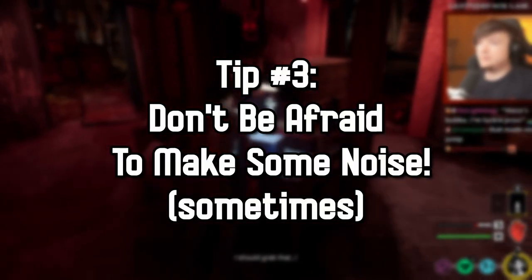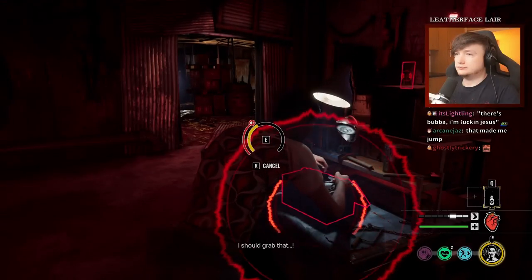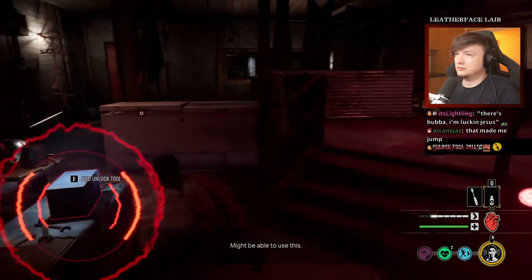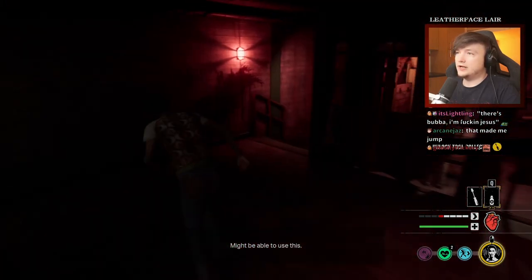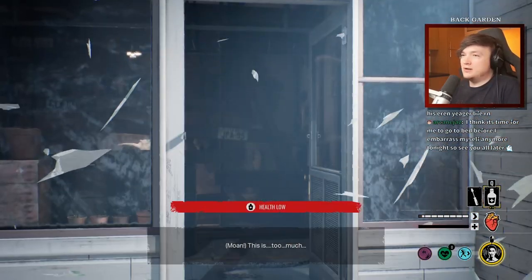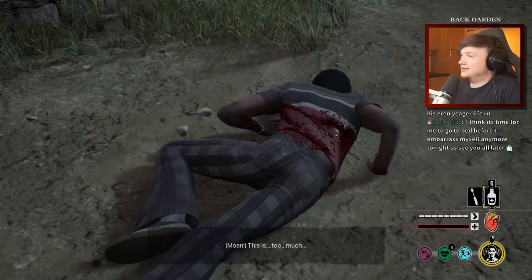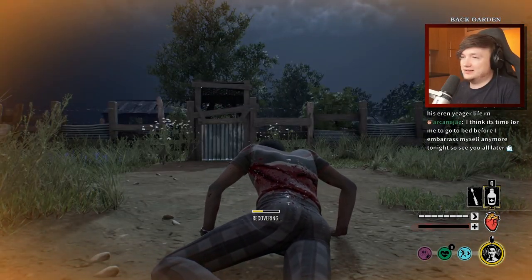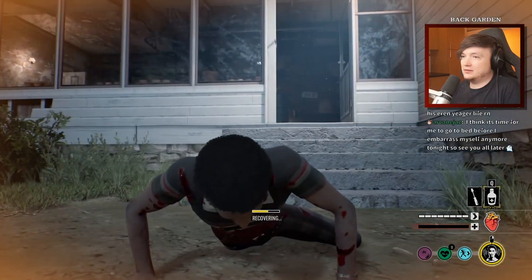Tip number three: don't be afraid to make some noise sometimes. As you've probably noticed, rushing actions eventually causes a red visual noise ping that alerts family members to where you are. Obviously it's good to play stealthy in order to avoid the family, but time is a precious resource. If you know family members are far away from you or distracted with killing your friends, don't be too afraid to rush an action and make some noise.